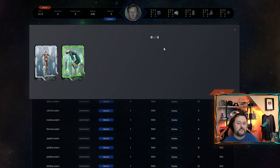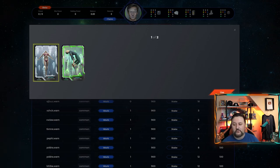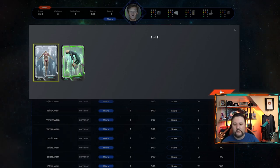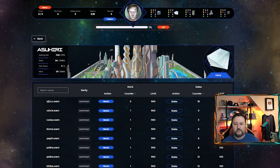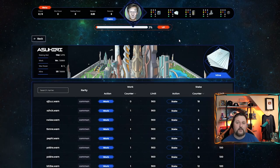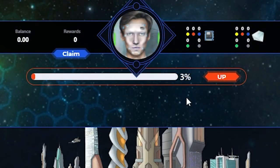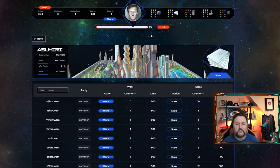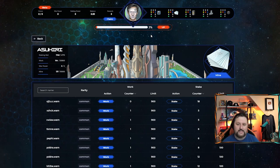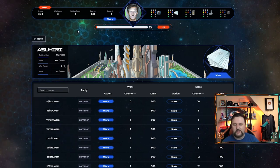Before we stake we want to level up. When you use the bank you can get level-up cards. Clicking up here you can see my cards — a regular common is 1%, uncommon 2%, rare 3%, epic 4%, and legendary 5%. You can add these together and get up to 100%. We've got one 1% card — that gives me a 1% bonus. We'll use this one too and now I have a 3% bonus. Once you hit 100 that's as high as you can go.